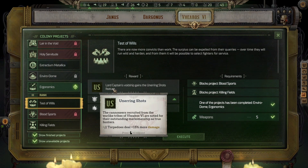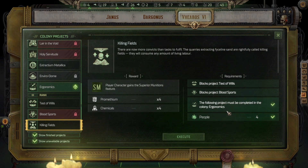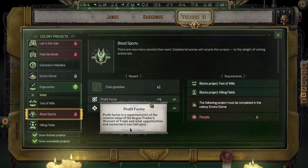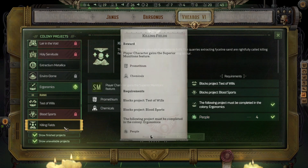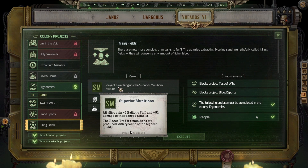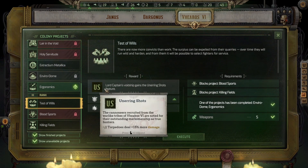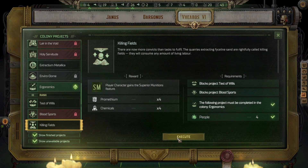Test of Wills — two security for all colonies and we'll get six people. Lord captain's void ship gains unerring shots feature. Torpedoes deal 15% more damage. Ergonomics. So it needs ergonomics or enviro dome. This one needs the enviro dome — profit factor plus four. Complacency one for all colonies. Superior Munitions — all allies gain plus five ballistic skill and plus five damage to their ranged attacks. That's pretty good — get four prometheum, four chemicals. Torpedoes deal more damage, security for all colonies, six people. I think for now we'll do the Killing Fields.